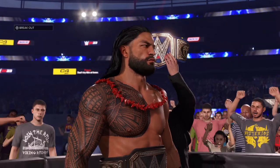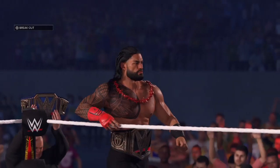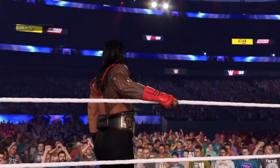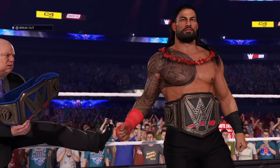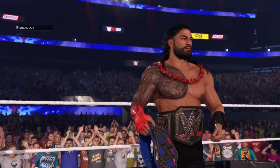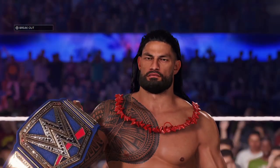This entrance is so much better than what was shown at the beginning of the video — that one was absolutely terrible. It's just about looking in depth to get things right on 2K23. There you have it: the Tribal Chief Roman Reigns with Paul Heyman carrying the championship — entrance fixed on WWE 2K23. Thank you very much for watching and we'll see you on the next video.